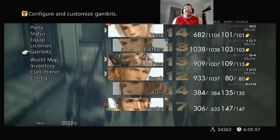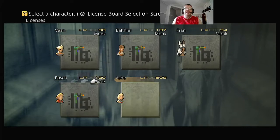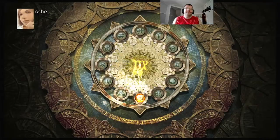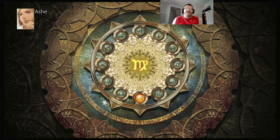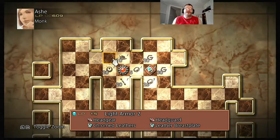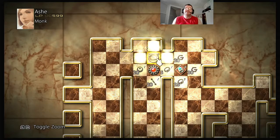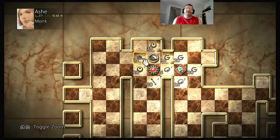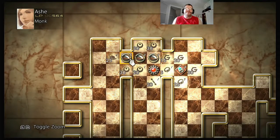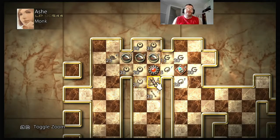So the first thing we're going to do — Ash is actually a decently high level so we don't have to worry about her for a while. However, going to her license board and getting the Monk class is my first priority — she has to be able to use Poles. The LP that I have not used on her is going to be distributed to her all at once. The first thing we're going to do is grab the armor licenses and then make sure we have the Battle Bamboo — bamboo, not pampoo — pole so we can equip it to her. And there it is right there.